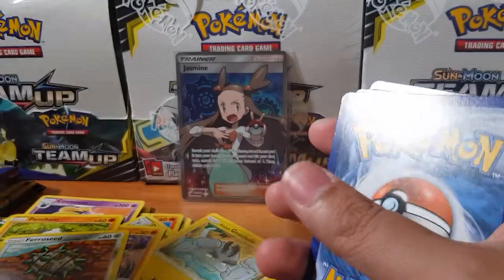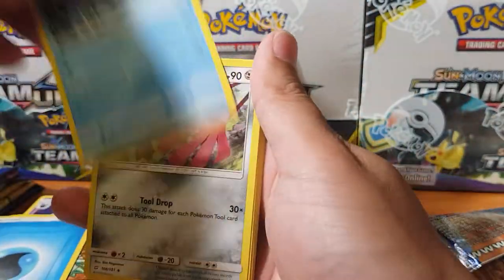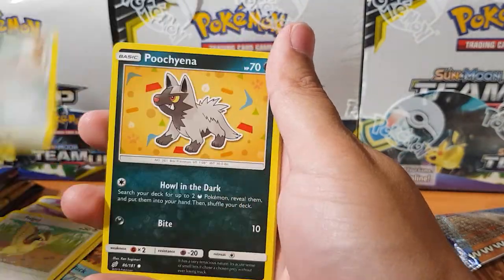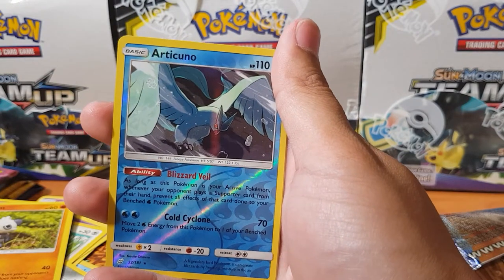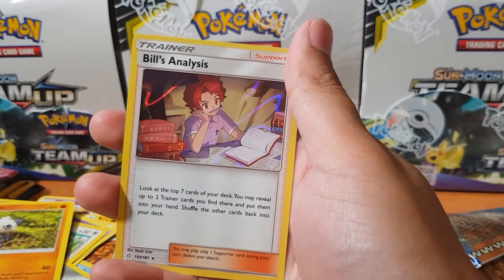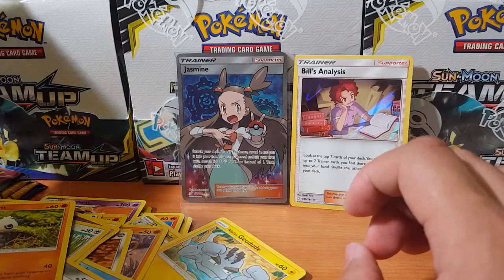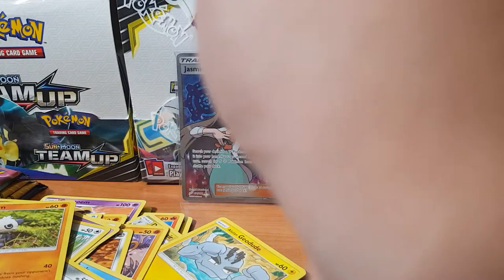I'm using scissors to open these packs because I'm so bad at opening them. Golduck, Dewgong, Tentacruel, Pidgey, Bronzor, Poochyena, Nidoran, Pancham, oh Articuno for the reverse. I had a feeling it was just going to be a normal holo — and it is — Bill's Analysis for the normal rare. I didn't expect to pull anything from that one. We're getting close to pulling all the cards now.